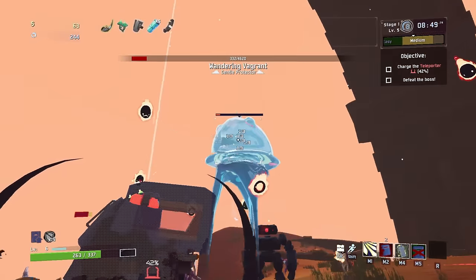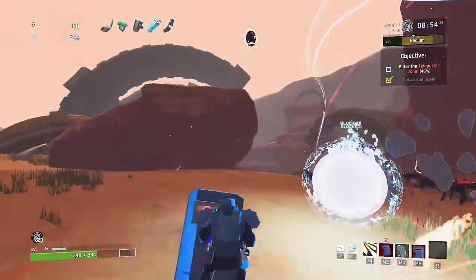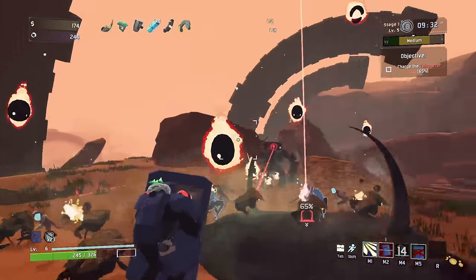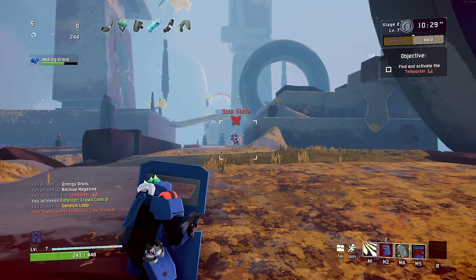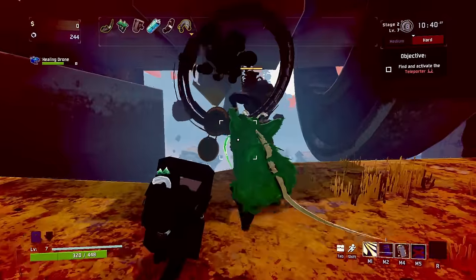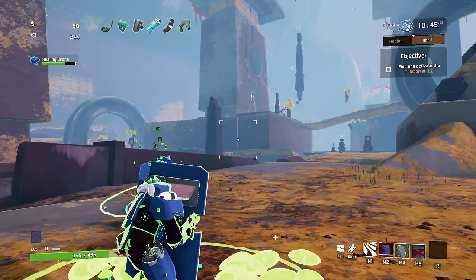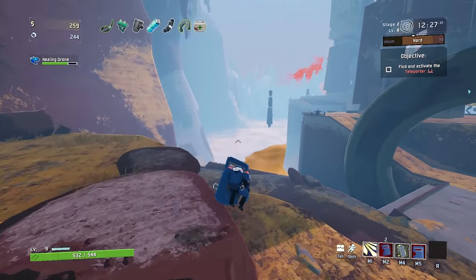Eventually this boss will die. Got him. POV: the last police officer in LA. Hey, look at that guy right here — I'm gonna throw him off the map. It's gonna be funny. Goodbye. I really love when the map has a bunch of holes in it, because I can just throw everything away.